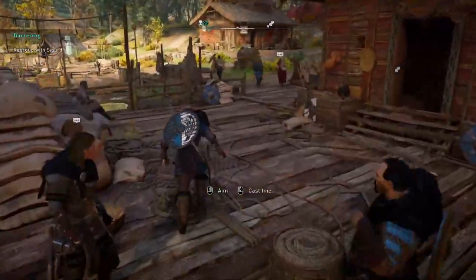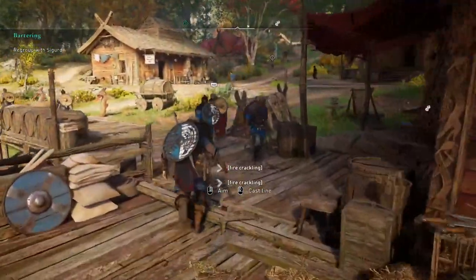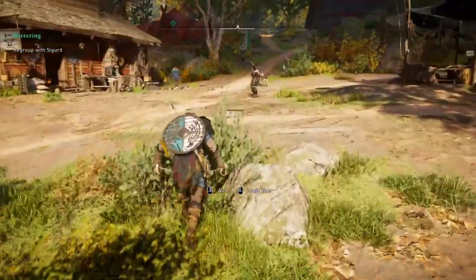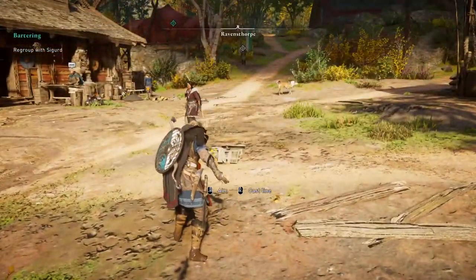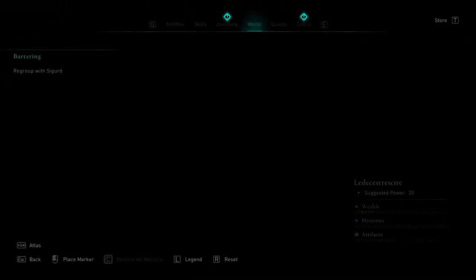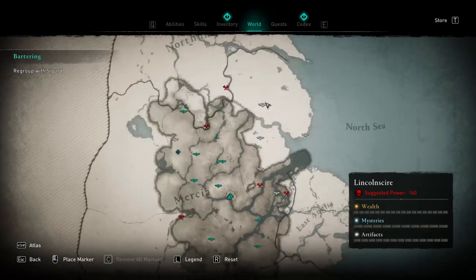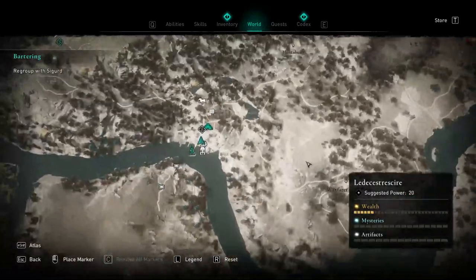So the first thing you have to do is pretty much get your own settlement. You pretty much need to finish all the missions that are in Norway and pretty much get to England. As you can see right now, we are on the England map and we are in our settlement right over here.